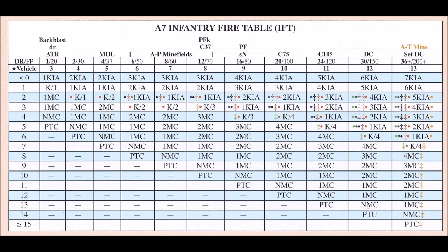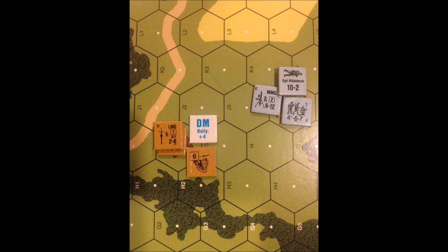The German player rolls a 6 with a white die of 4 and a colored die of 2. The total is a 6, which is a 1 morale check. The Russian leader has to roll first, adding 1 to his roll. The Russian player rolls a 9; adding 1 makes it a 10, so the Russian leader has failed the morale check and breaks. The squad rolls next and rolls a 5 — it passes the morale check, and also passes the pinned task check caused by the leader breaking on a subsequent roll of 5. A DM is placed on the leader.